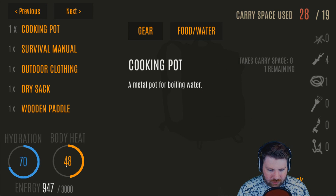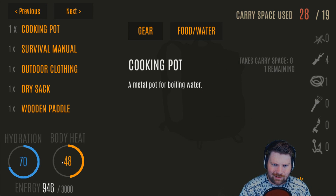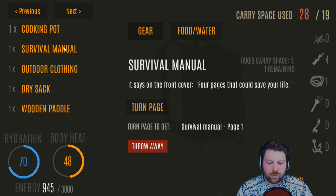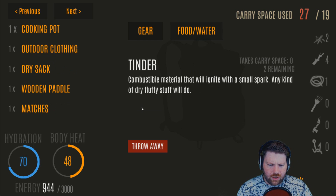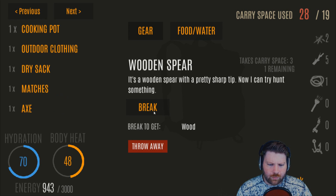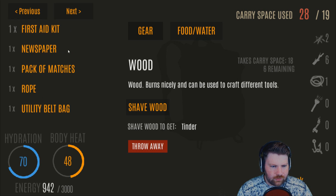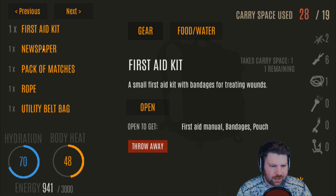Now we're going to go into our inventory. Because we gathered wood, we built up our body heat a little bit, so we can go through our inventory without almost dying. First thing: go to your survival manual and tear that up into tinder. Take your wooden paddle and break that, and break your wooden spear. Now you'll have six wood for fire for tonight, your one match, your axe, and your first aid kit.